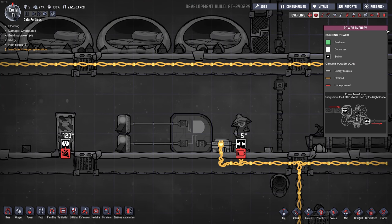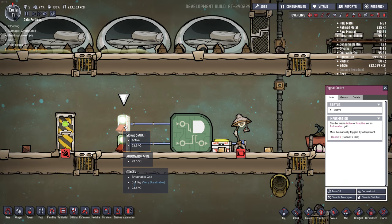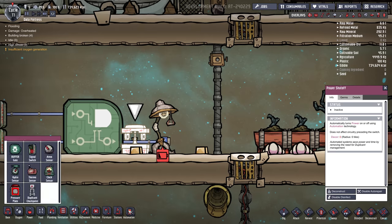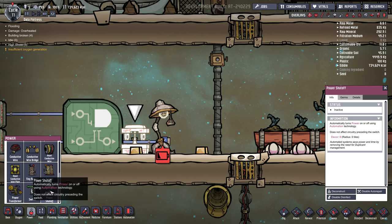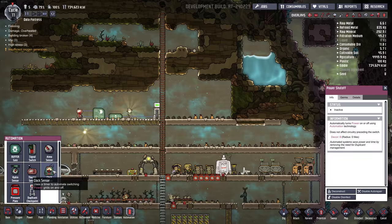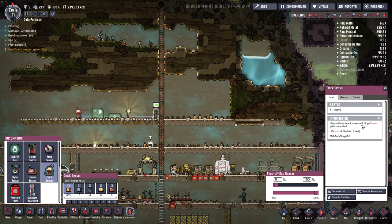Here's another AND gate with manual switches instead of sensors. If I turn one off, the circuit goes off. There's also a power shutoff, which I think is to visually show you that something is on or off — that's under Power. A clock sensor is for toggling things on based on time of day. It uses a timer to automate switching power grids on and off — kind of like a timer. Maybe you have a light that turns off at night, or if everyone's sleeping you might as well turn the lighting off in certain areas.